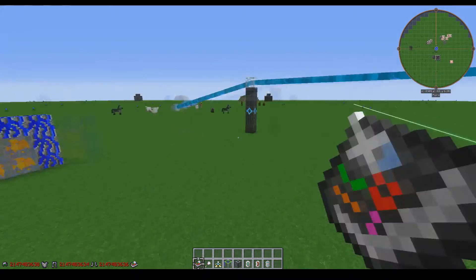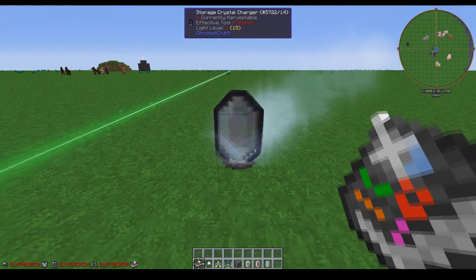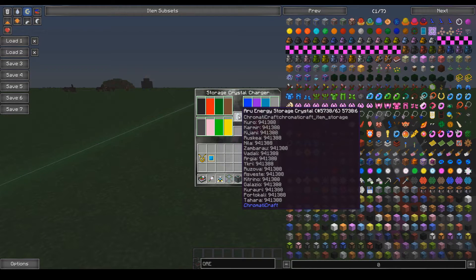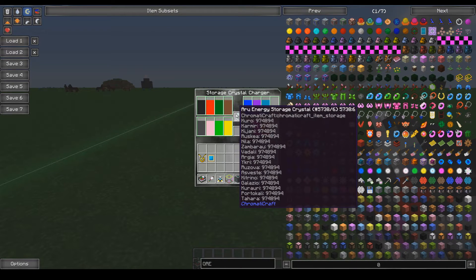The first item I'm going to talk about is the Storage Crystal Charger, which is simply used to store crystal energy in energy storage crystals. I currently have the Aruv Storage Crystal in there, which is the highest tier — it stores a fantastically gigantic amount of power.